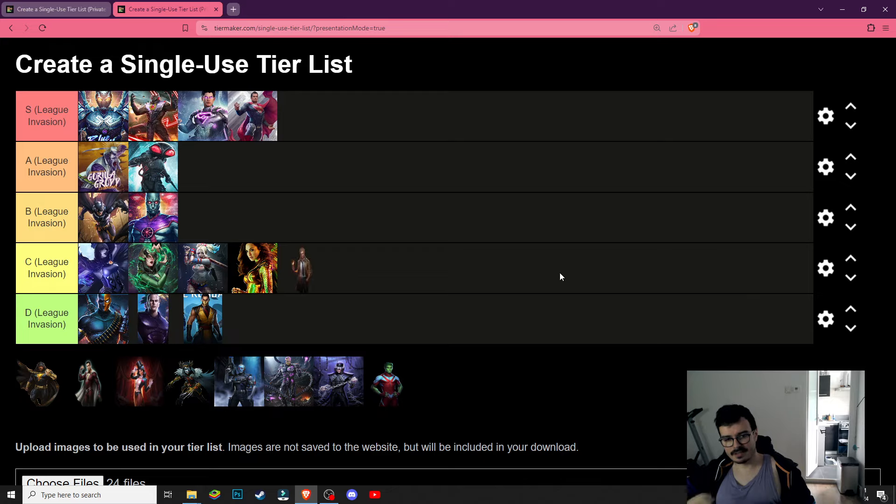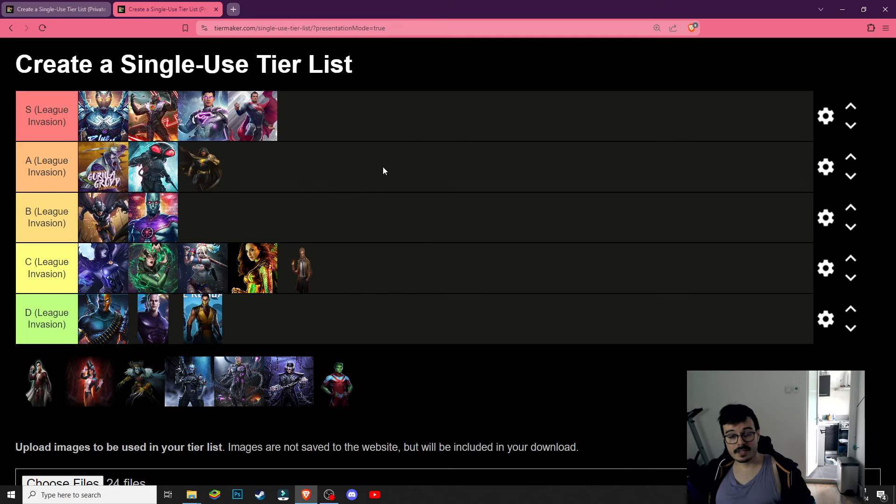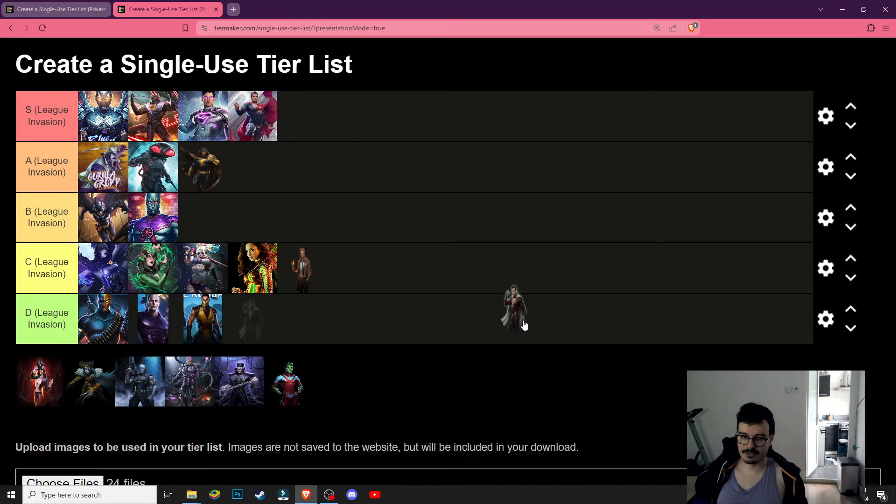Constantine — C tier, I guess. He removes some shields but I don't think he's that great; might be wrong about this one. Black Adam is A tier — he has unhittable on the third special hazard, which costs more power and is more inconvenient to activate than Blue Beetle's second special, but it's still going to be effective. Shazam is not made for this.